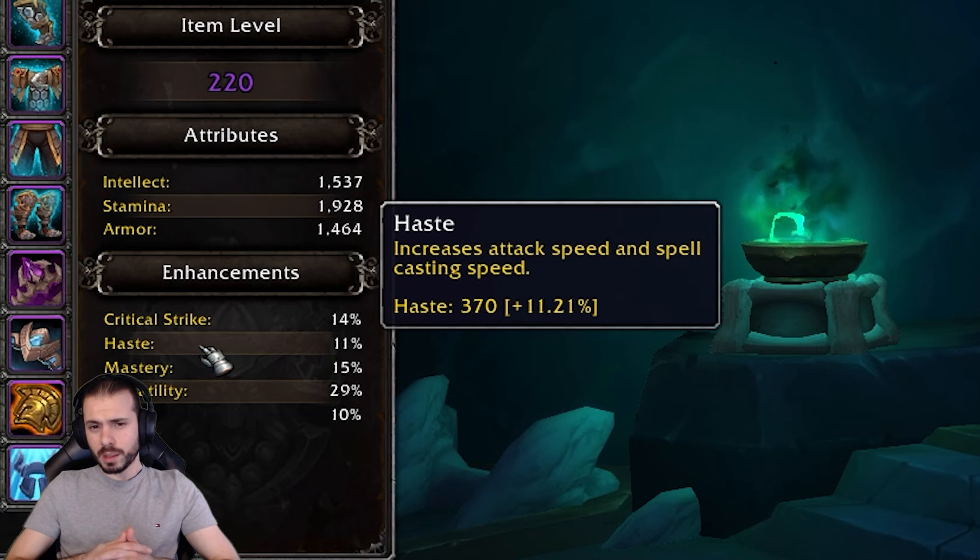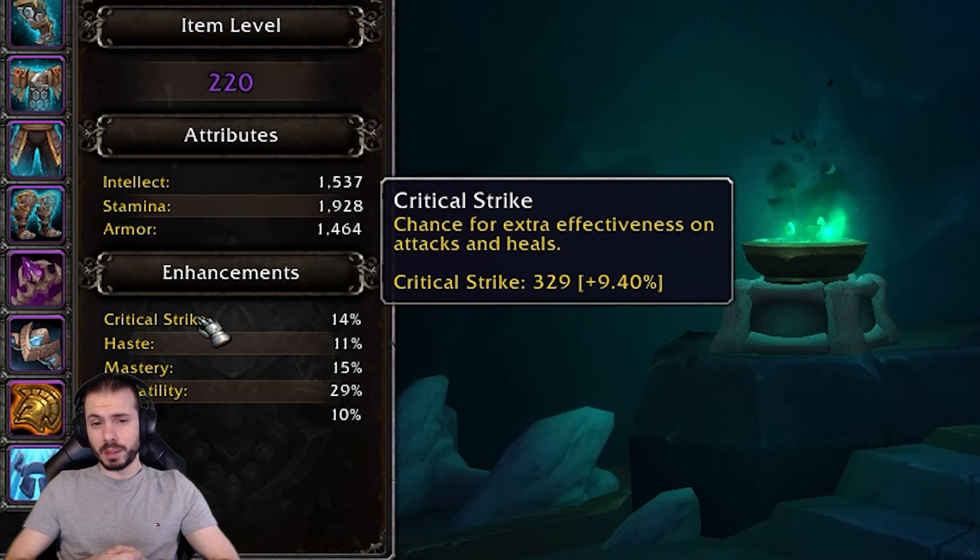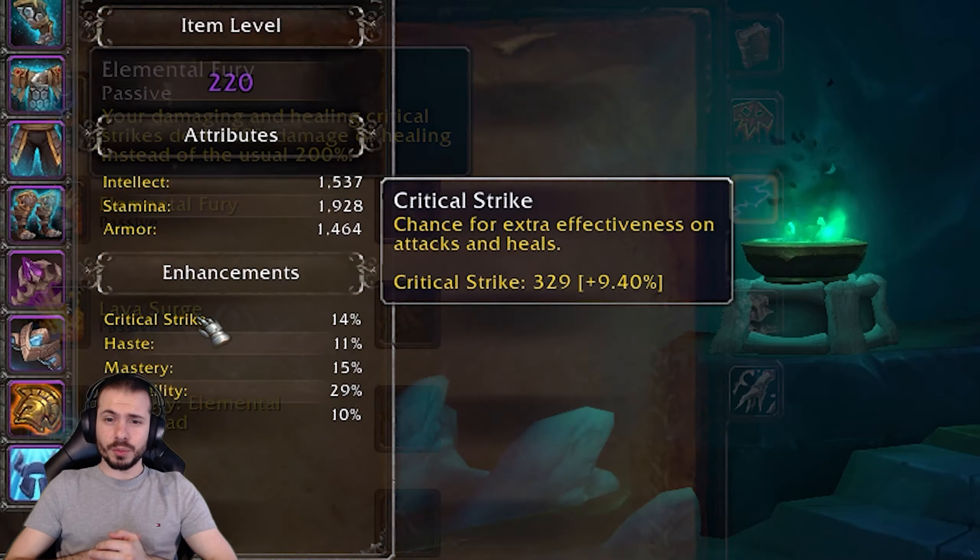For stat priority: as with any class, the number one priority is versatility, especially because of the way it scales with our PvP trinkets' set bonus — it gives us a lot of damage and damage reduction. After versatility, the best recommendation is haste, then critical strike, with mastery last. However, you could stop stacking haste after reaching 11% — you get two extra Flame Shock ticks and your cast time is 1.3 seconds; more haste won't change much.